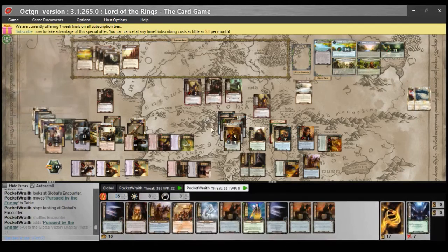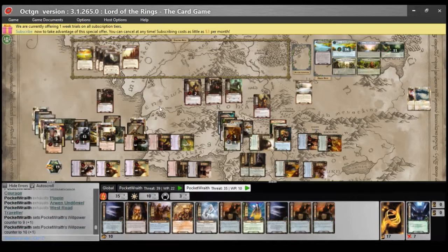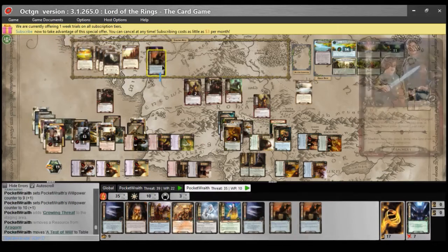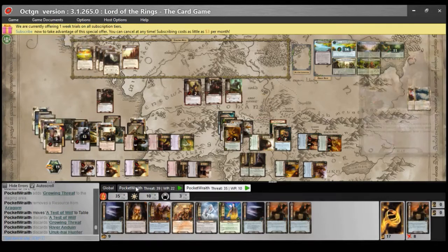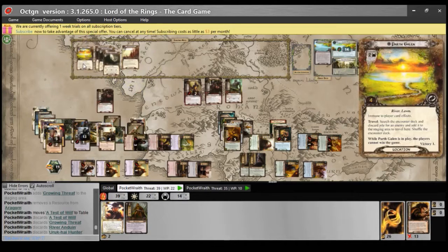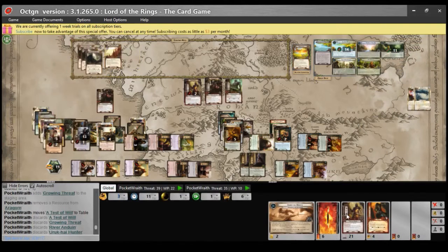Now this deck is questing. There is three threat in the staging area, questing for ten. Growing Threat appears — I'm just going to cancel it since I have three Tests of Will in my hand. I'll explore this location and can discard an enemy engaged with a player. I might want to try to pop Galen — I'd get another enemy — but it's still probably the best course of action to just finish the quest.